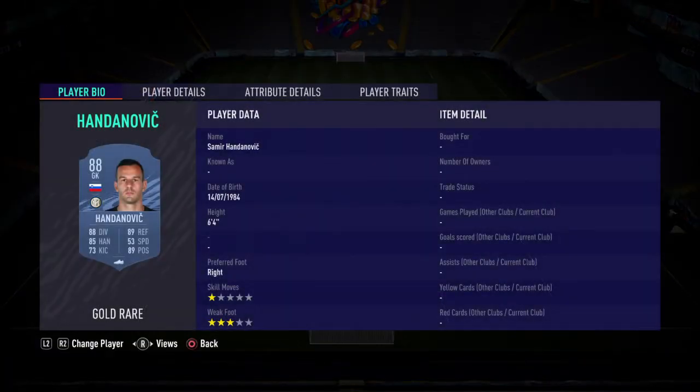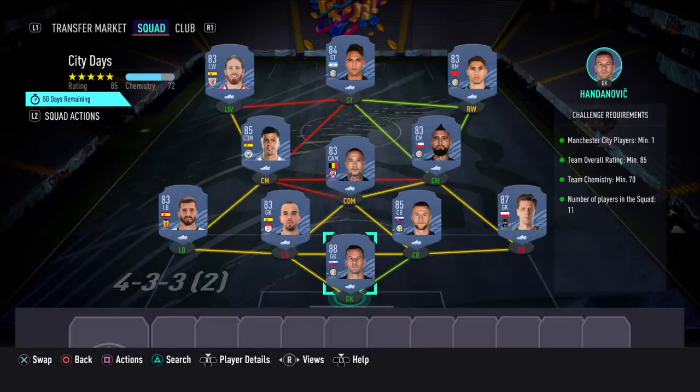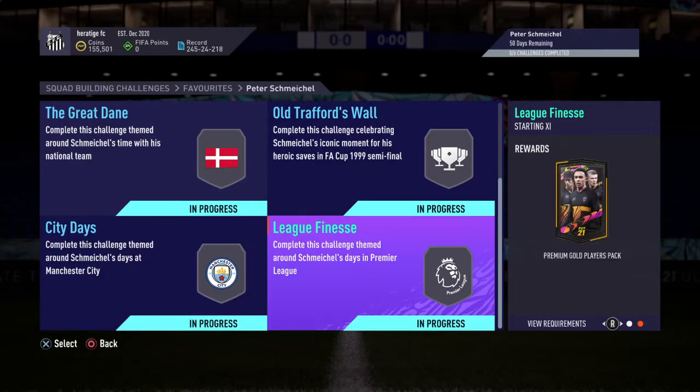City Days: we've got Handanovic in goal, right back Chesney, two centre backs Skriniar and Paolo Lopez, left back Geya, CDM, two centre mids we've got Vidal and Rodri, and then we've got Hakimi, Martinez and Munay in there. 135k for this one.